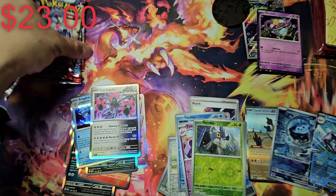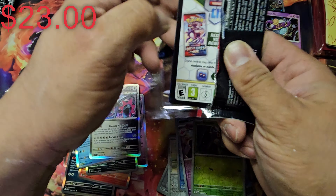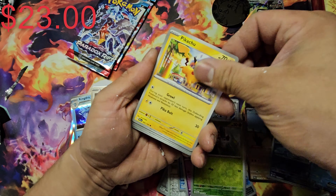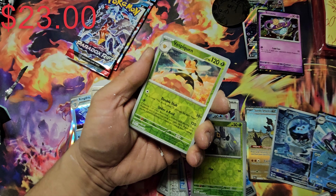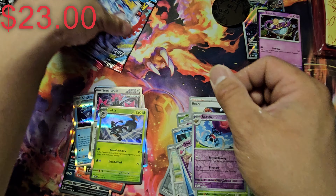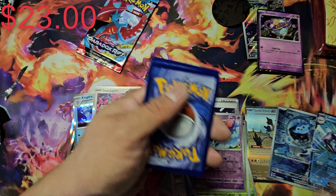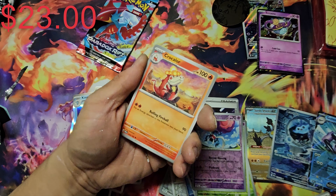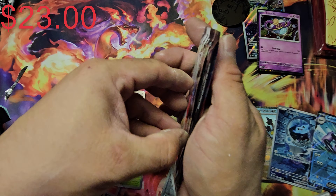Nothing good from the ETB so far. We did get an art rare already so can't complain — it's not the one I'm looking for though. We still have the EX card coming. Crown Zenith actually blessed me with a lot of pulls — look at that, I'll take an art rare. Crown Zenith gave me like five art rare cards. I'll probably put that video in the description. I'll take a Mantine — I don't have that card yet.